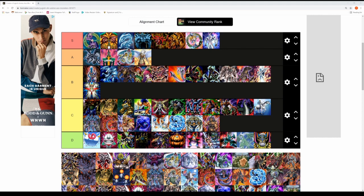Skull Archfiend of Lightning is Titan's card — essentially an upgraded Summoned Skull. Summoned Skull was a pretty epic monster in the original YuGiOh, and in GX Titan features in a couple of episodes. Probably C tier rank again.